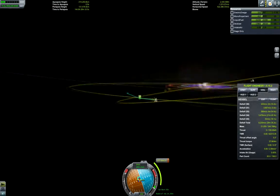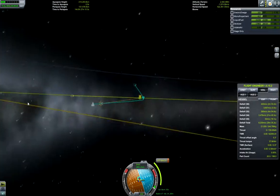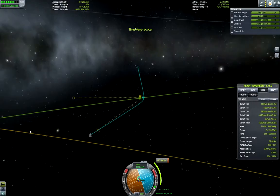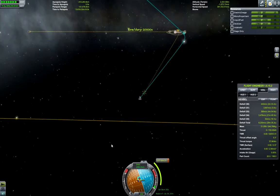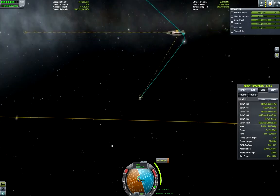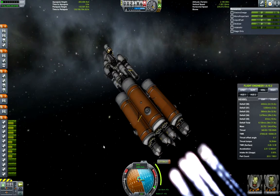It's pretty hard to rotate my ship because it is so big. And even if there are many crew pods, it still takes some time to do rotation without the nuclear engines on.